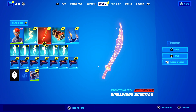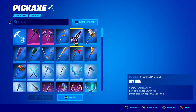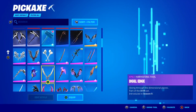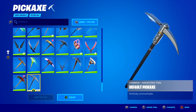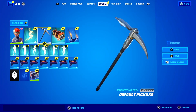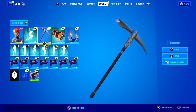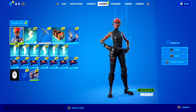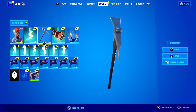After that, the next instruction is apparently to make sure you're using the default pickaxe. The default pickaxe is like the most boring pickaxe here in Fortnite. To find it, open up your pickaxes and scroll all the way down past these magnificent pickaxes to the very bottom, and you should see the default pickaxe right there — go ahead and select that one. So if you're following along at home so far, you should be wearing an uncommon skin with any type of back bling, and you should be rocking the default pickaxe.